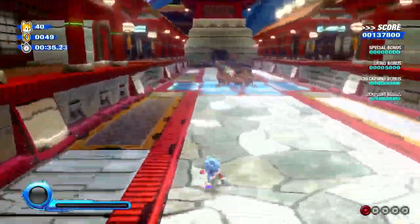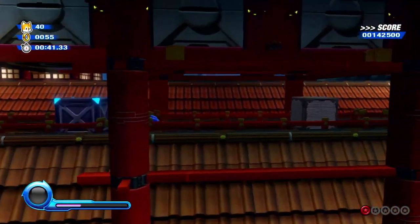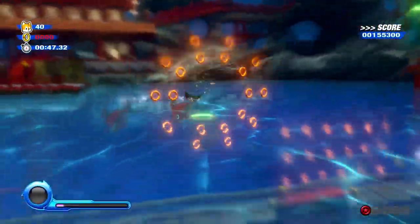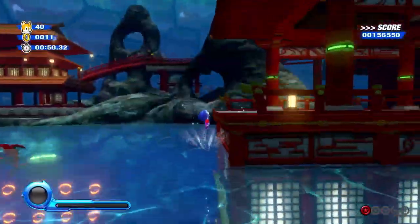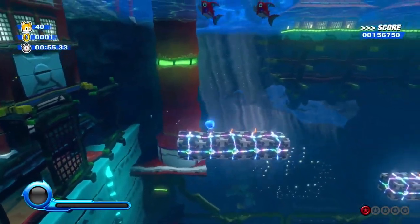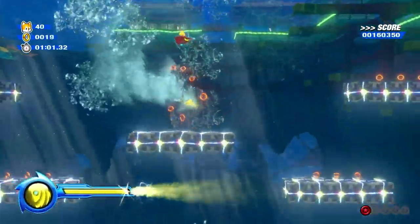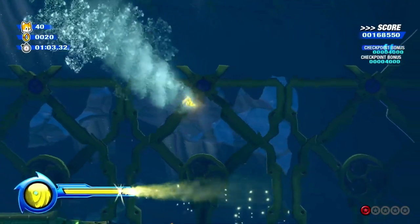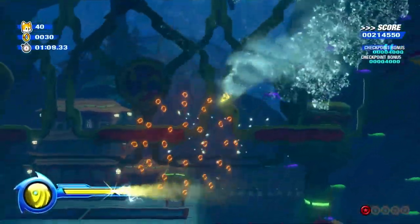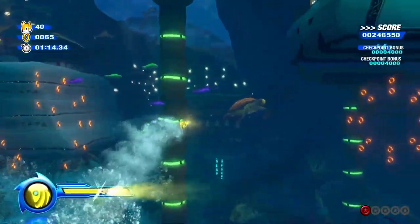I really like the level design in Aquarium Park — there are tons of alternate paths, just like the rest of the game. But especially with Aquarium Park, because when you get to the underwater 7-A sections, you can find so many different pathways and secrets. It's ridiculous. It's just fun to explore these levels. If you had to slowly explore the underwater sections with regular Sonic, it'd be kind of garbage.